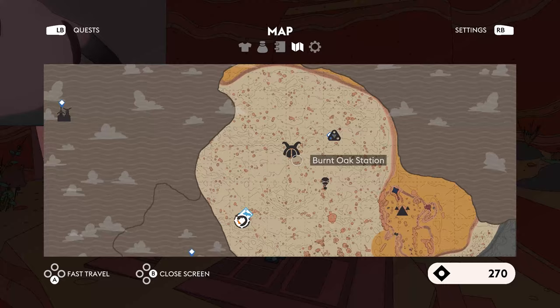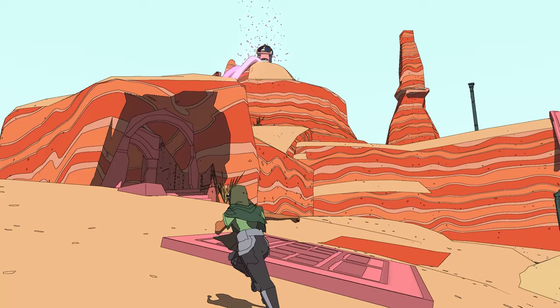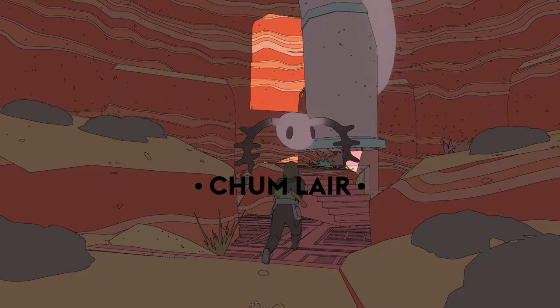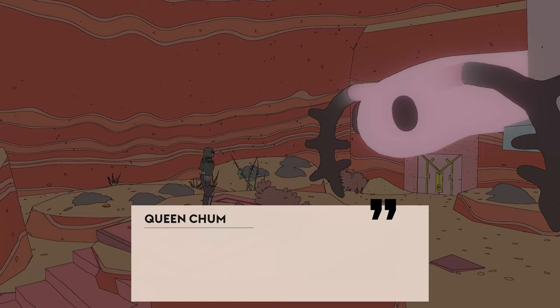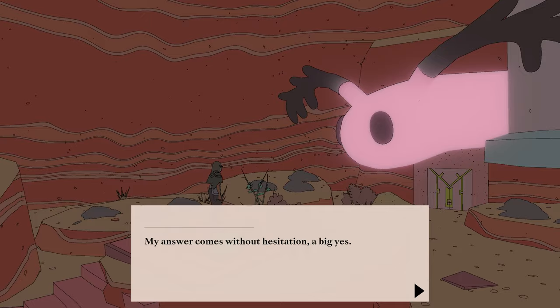Once you've got five of them, head to here on the map — directionally just southwest of Burnt Oak Station. Head on inside this cavern, or climb this giant hill if you're feeling adventurous like I was, and you'll find the Chum Queen, a big vibrant pal indeed. She'll ask that you head out on an adventure and find her eggs for her, and that she'll make it worth your while. If you come here with five eggs already, she'll commend you and give you a chum tier.